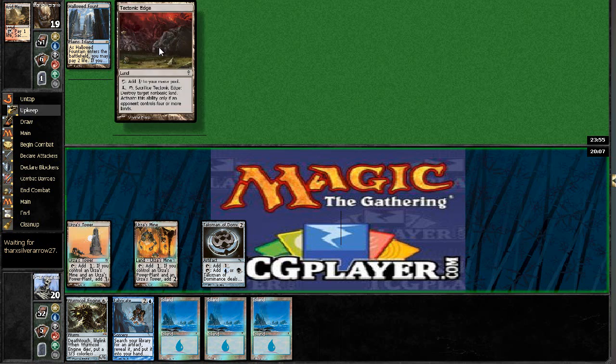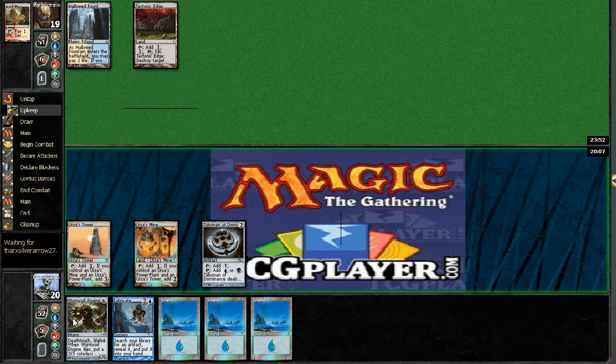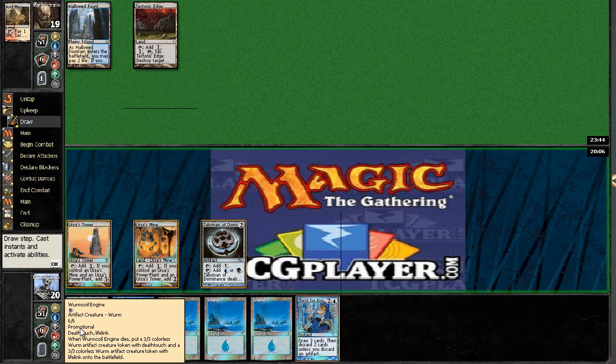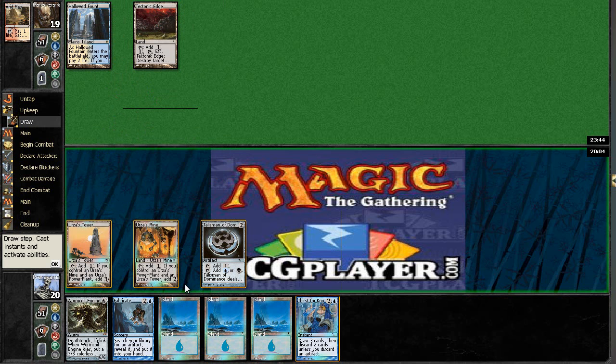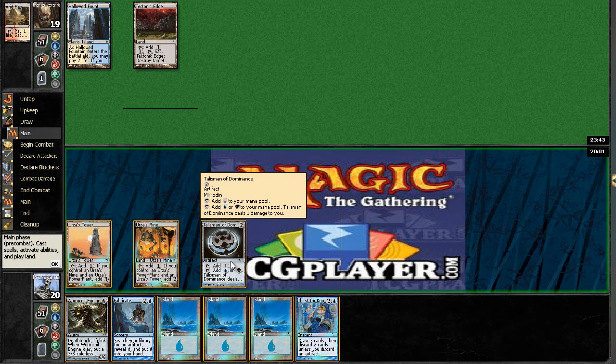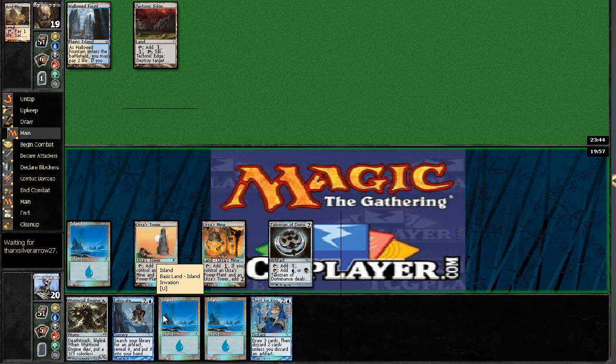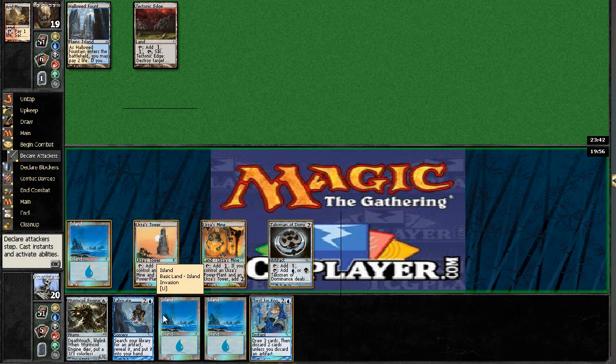If he uses Tectonic Edge early, it's going to set him back and I can probably cast my spells naturally. This isn't a Red-Green Tron deck where I have spells like Emrakul. I can cast Wyrm Coil Engine, Mindslaver, Platinum Angel, and Sundering Titan with real lands, and Talisman and Solemn help accelerate. So I was going to Fabricate, but now I'm just going to pass and try to resolve Thirst for Knowledge.